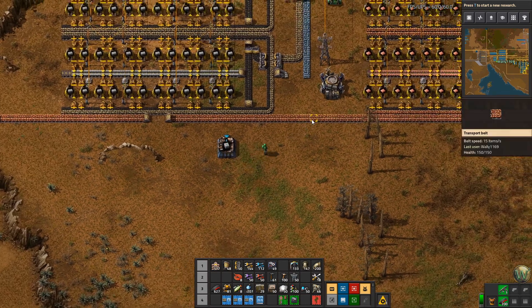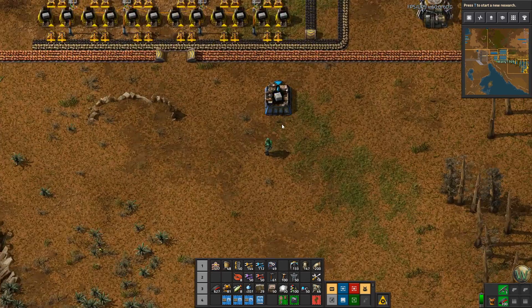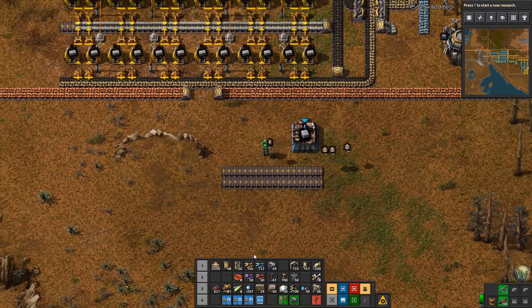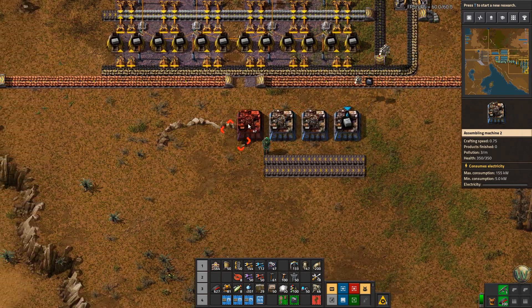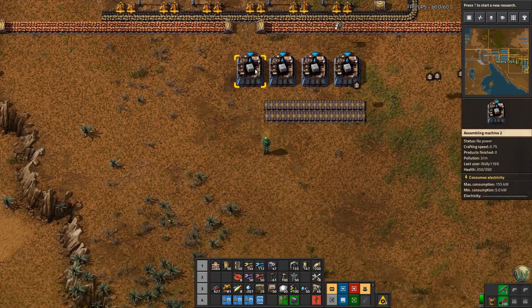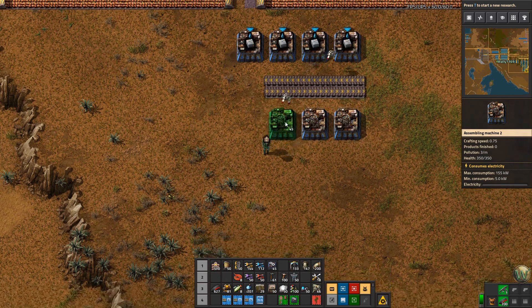We can do this a couple of different ways. I think I'm going to do it this way — we'll have a belt of materials coming in and a belt of materials going out. We can put these next to each other. I think I'm just going to do like maybe eight of them for now. This is actually a good place. We'll destroy that because I like destroying things.